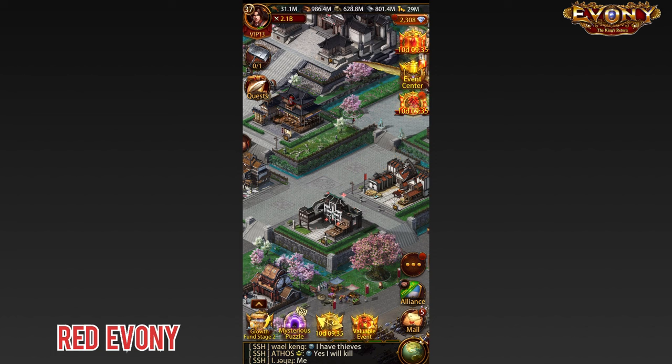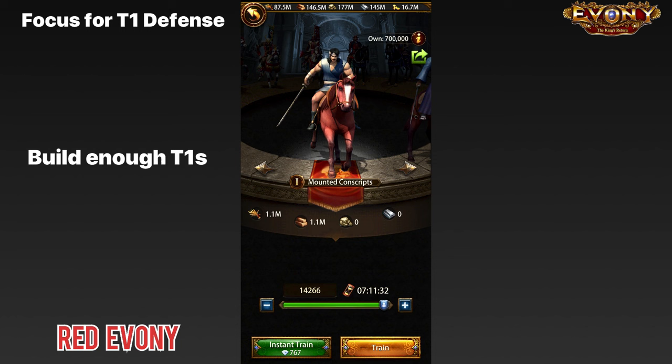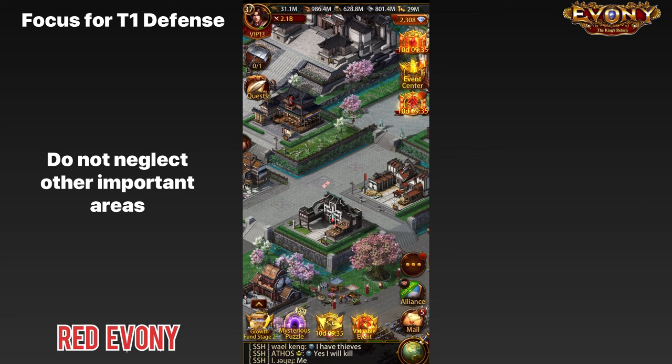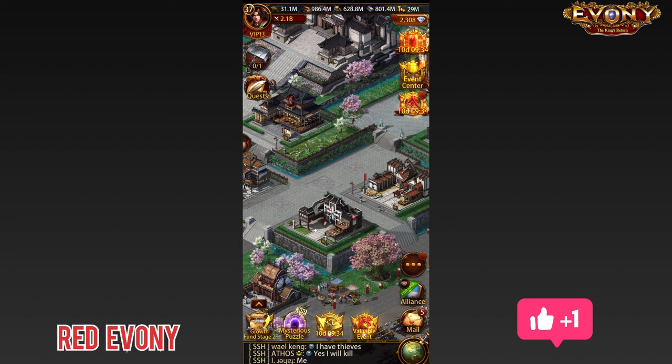Now that you've heard all of that and you still want to go ahead and build your T1 defense, that's cool — just make sure you build it right. Make sure you have enough T1 troops; my recommendation is 150 million and above. Make sure you get your wall general set up correctly. And be sure not to neglect other important parts of your defense like research and debuffs. If you liked this video, please give it a like. If you want to find out more about how to build a good defense in Evony beyond T1s, check out the next video. Thank you very much for your time — Akka signing out.